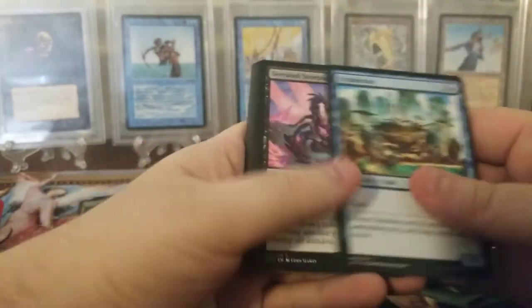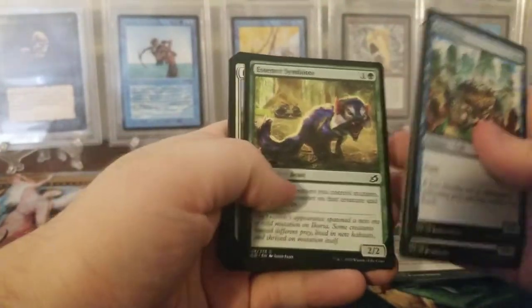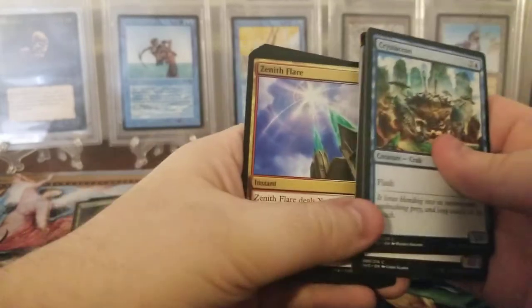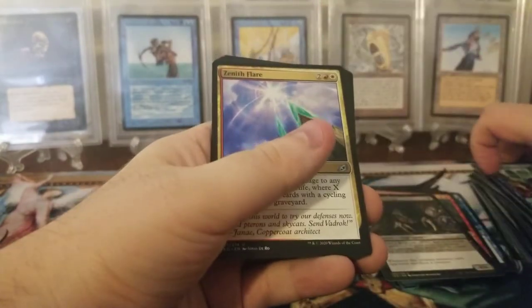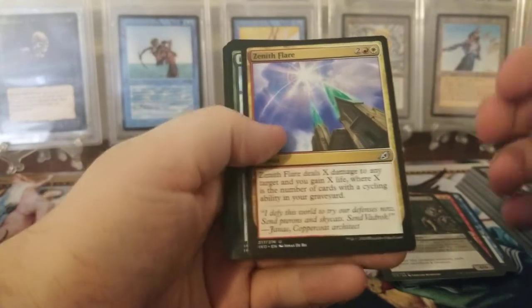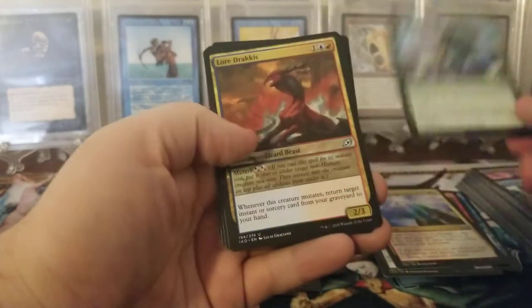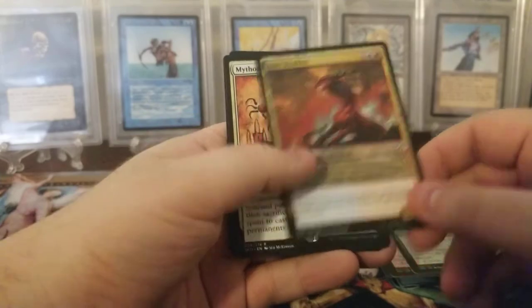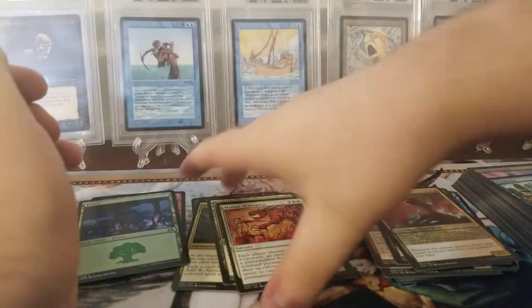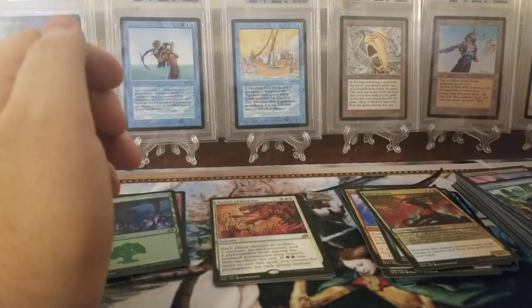I don't know about any of the commons. Zenith Flare - my friend Char plays a deck with this card and it's very annoying. Barrier Breach, Lord Dracus, and Mythos of Snapdex. No Mythics yet - we're hoping for at least one. I think we have five packs left, so half a bundle left.